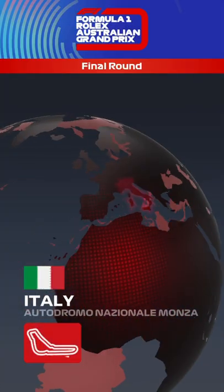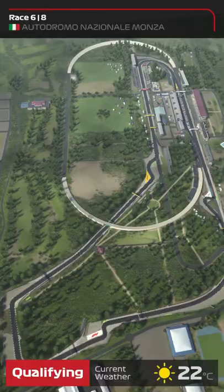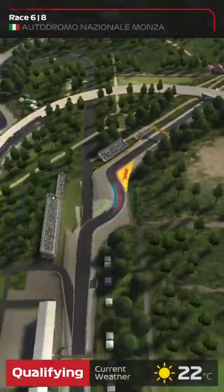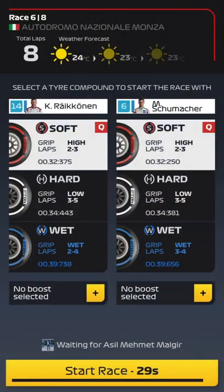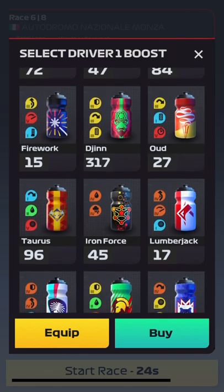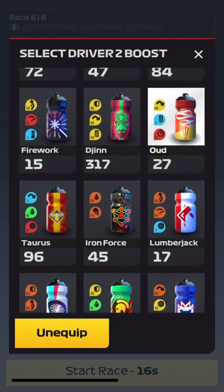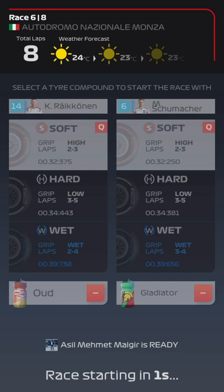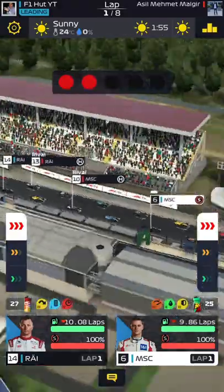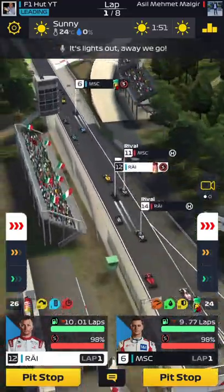The first race is going to be around Monza. Hopefully we get a decent qualifying round. I'm 100% sure this is a real player because we found a match so fast. It is going to be a real player. Decent qualifying — P6 for me but we are down in P14 with Kimi Raikkonen. For Kimi I'm going to use the Oud 100%, and for Mick let's go with the Gladiator — that's our best option for this race.